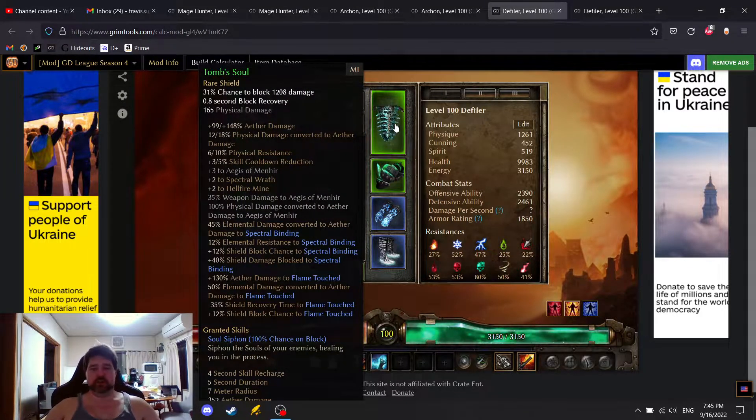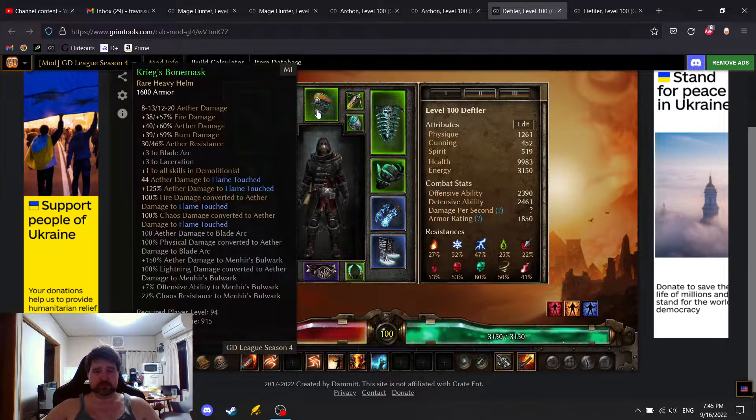I know I want to play a shield damage build. I ended up going with this helmet, which gives me more Aether damage to Flame Touch — basically 250% Aether damage to Flame Touch — as well as flat Aether damage to Flame Touch, plus one skill to all Demolitionists, flat Aether damage, 100% Chaos converted to Aether damage, and 100% Fire converted to Aether damage. This helmet overall just helps with damage.